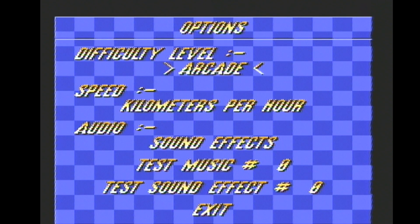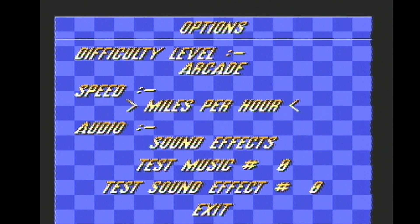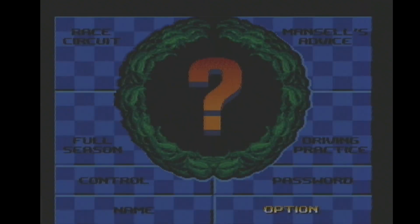Let's have a look at the main options. You can choose between Arcade or Simulation. For speed, you can choose Kilometres or Miles per Hour. I'm going to have Miles per Hour because that's the one I'm most used to in the UK.